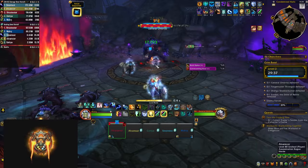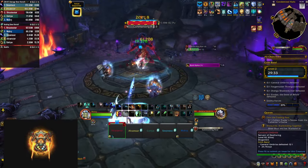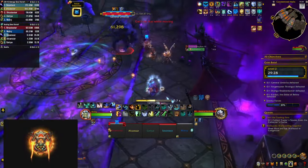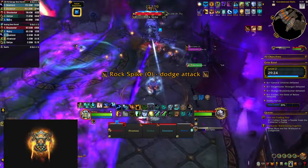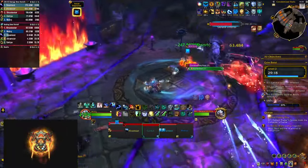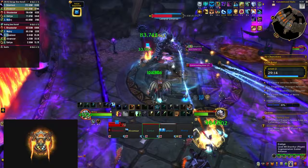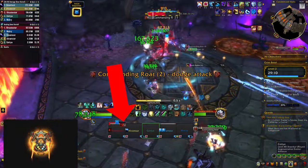The first boss, General Umbrace, is going to cast commanding roar doing a little bit of AoE damage and summoning drakes that bombard the area — make sure to move to the non-purple area in order not to get one-shotted. Rockspike puts circles around players that explode, so spread out and drop the puddles towards the edge of the room as they remain for the rest of the fight. The boss also has a tank buster that leaves a bleed, and these mechanics repeat until you kill it.